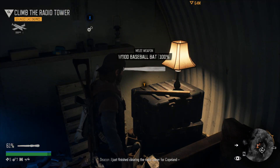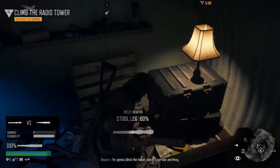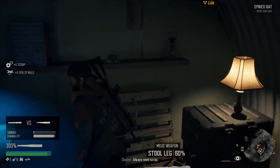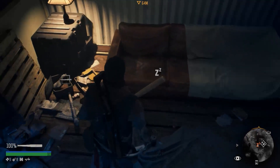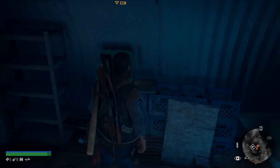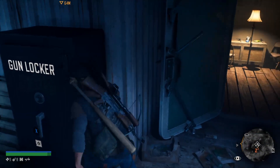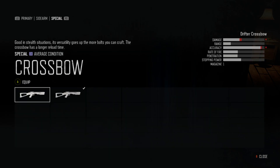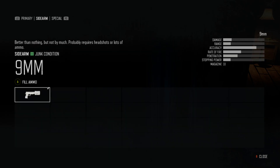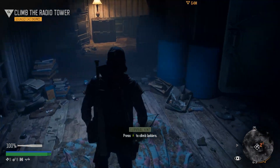I just finished clearing the radio tower for Copeland. I'm going to climb the tower and see if I can see anything. I always need scrap. So here's the spooky thing I was afraid of. You can sleep in the bed here, but I don't want to do that. There's a gun locker here — that's interesting. You can come in here and get these guns, but where do I get more? And my shotgun is gone forever, I guess.